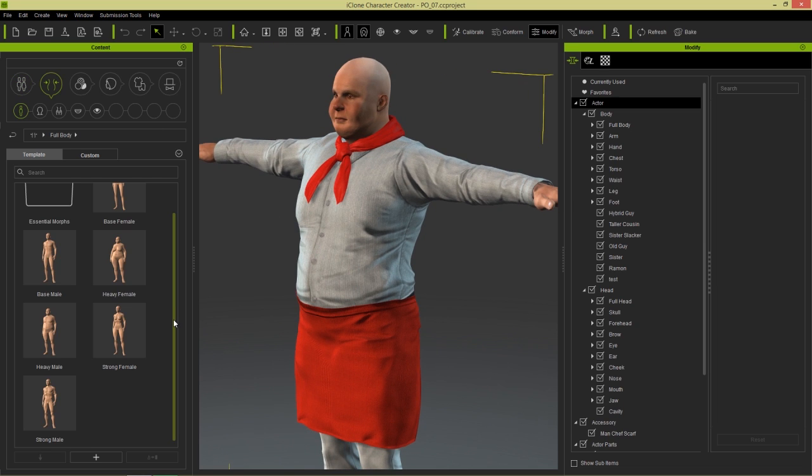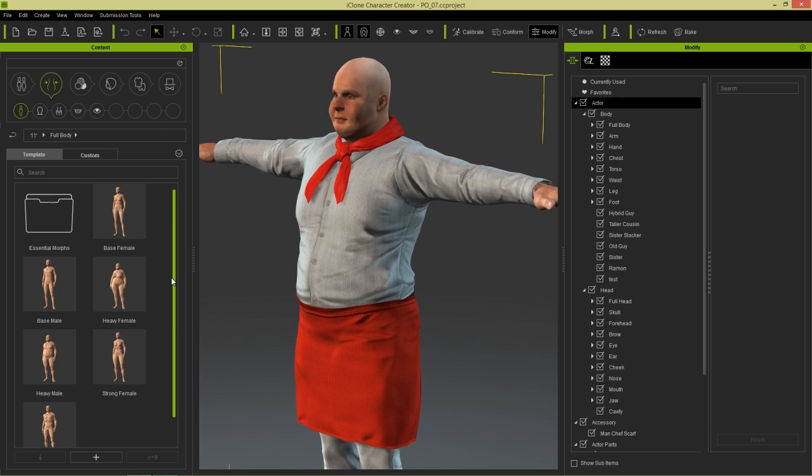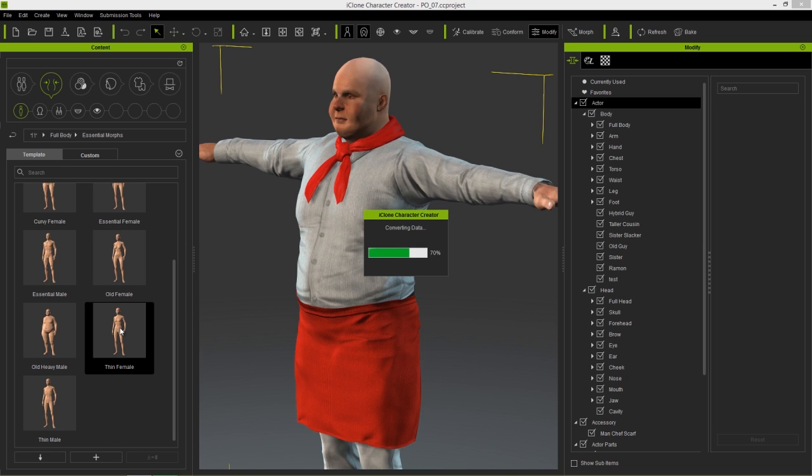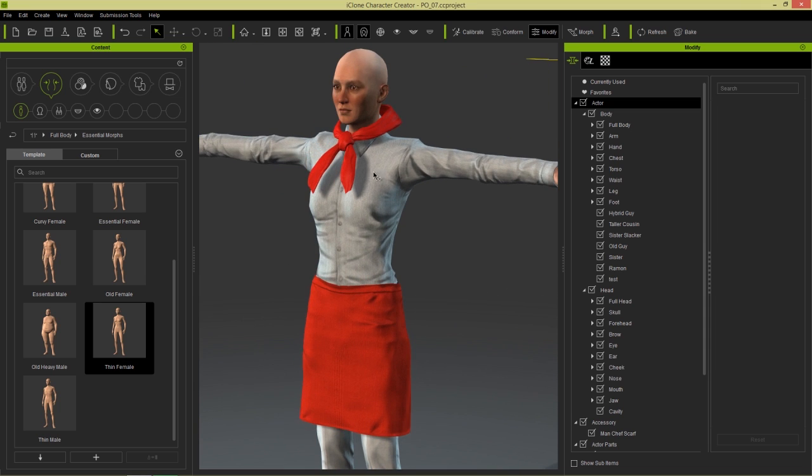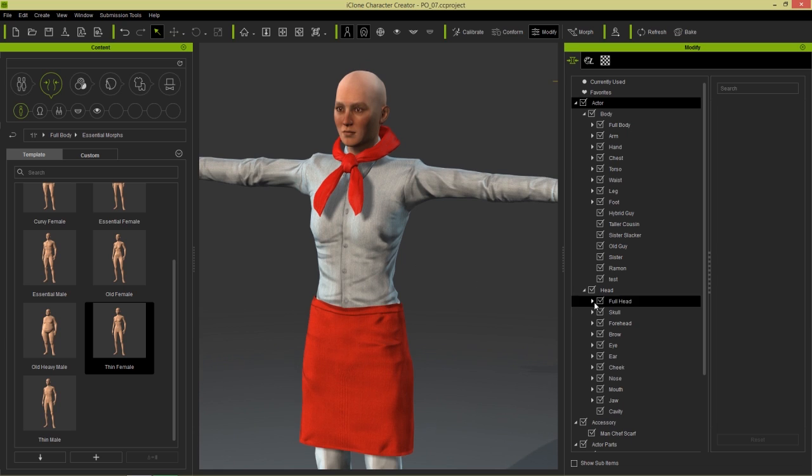Let's go again to morphs here and let's try something like in the essential morphs. Another really great pack by the way is the essential morphs and essential clothing packs for Character Creator — you can check those out on the content store. Let's go ahead and load in this thin female here. And you can see when we do that, the chef's scarf is a little bit too large for her neck, because the scarf is actually an accessory.